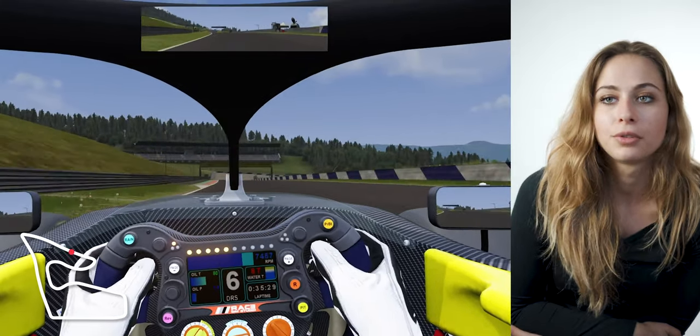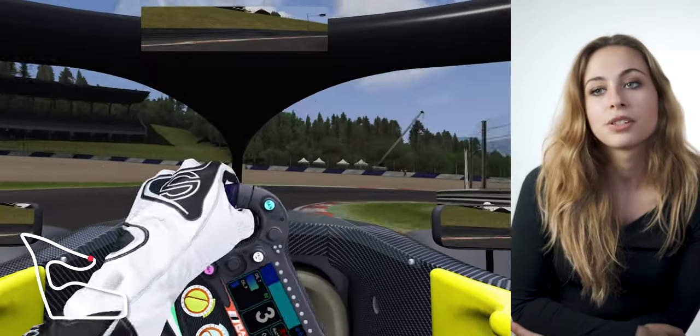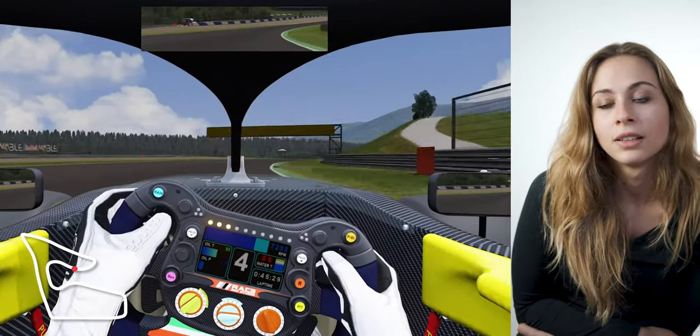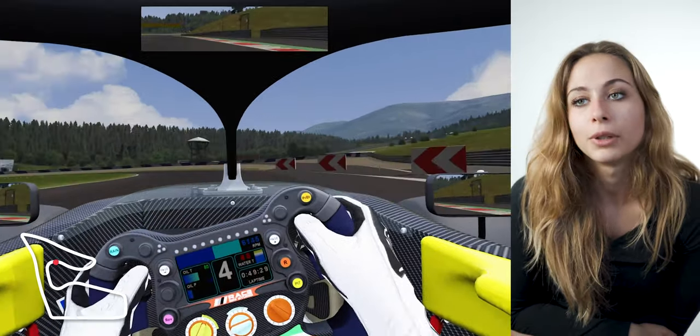Go to fifth, then sixth gear. Then you have the downhill braking corner, with the brakepoint before the bridge — third gear. Try to take the mid-curve, which helps to rotate the car. It's always pretty difficult to not lock the inside wheel there.